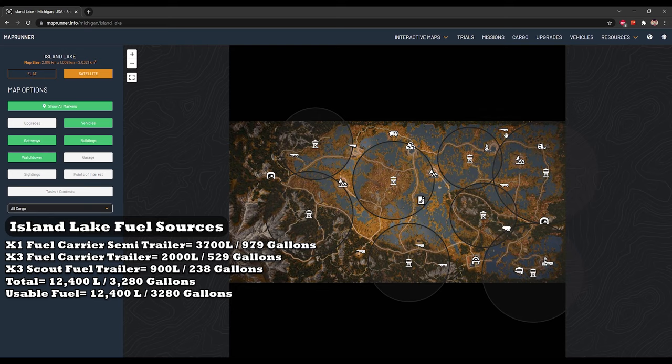You have a scout fuel carrier here, a fuel carrier trailer here, and the big one right here with 3,700 liters or 979 gallons. Then there are more fuel carriers and scout fuel carriers spread across the map — seven of them just on this map. You're going to be able to take a lot of this fuel back to Smithfield if you need to. Personally, I didn't because I had so much fuel from Black River. If you ever need fuel, come to Island Lake and grab some.